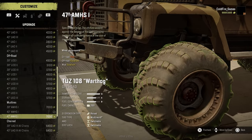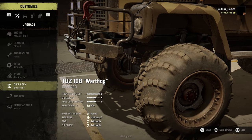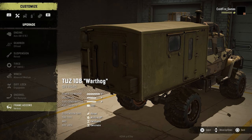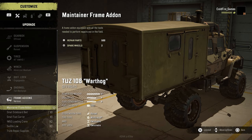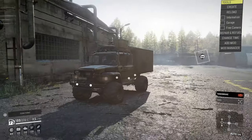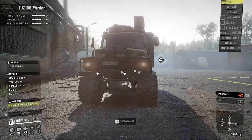For frame add-ons, it will have some unique frame add-ons — they are the same ones as the other TUS that we already unlocked on Lake Hoved. But on this one, you can also fit the saddle low. However, I'm not very comfortable about fitting the saddle low this close to the rear axle. It will also feature a unique suspension that, with the press of a button, you can switch between low and high suspensions.